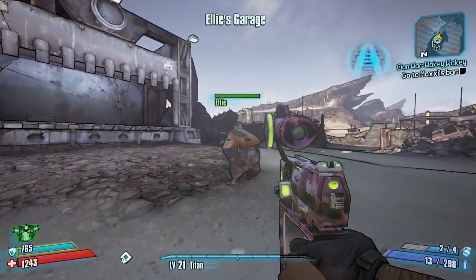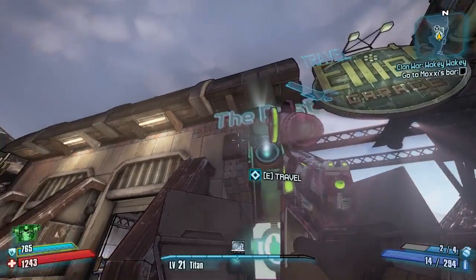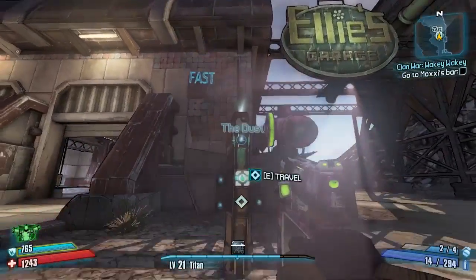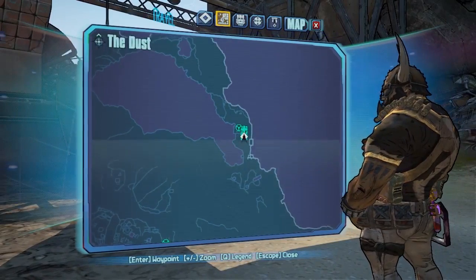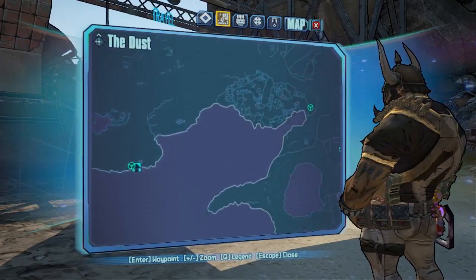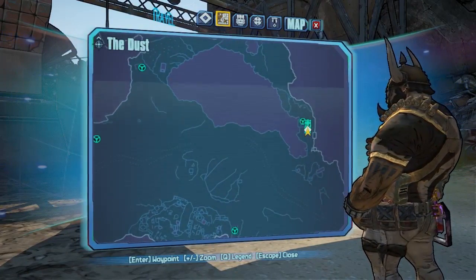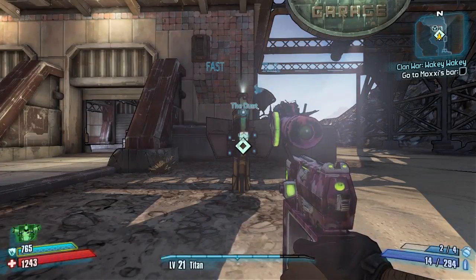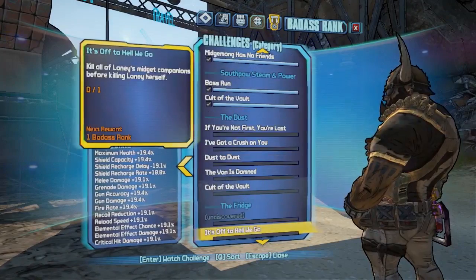Hello everybody, welcome back to another map by map completionist guide here on Borderlands 2. Today we're going through the map The Dust, which is a big map with lots of things and loads of bosses to farm. This is a little map overview right now — I'm going to show you one big route where we can go everywhere, pick up all the challenges, farm all the bosses, open all the chests, etc.